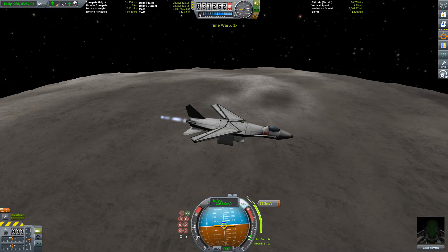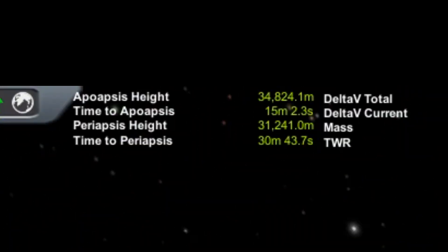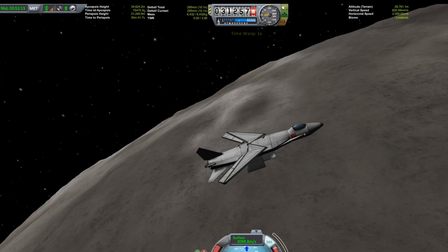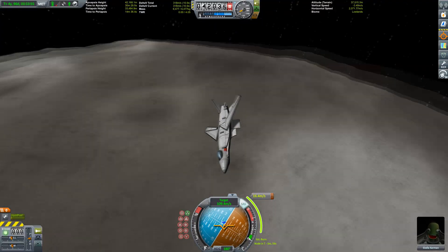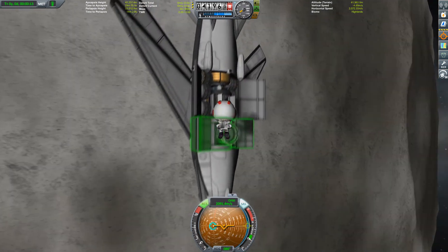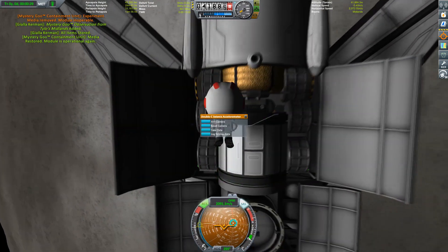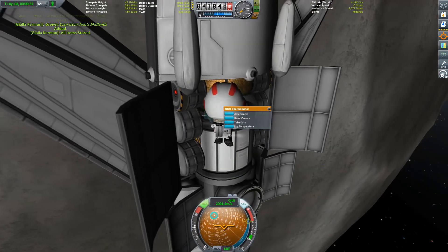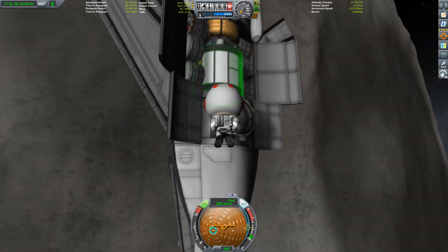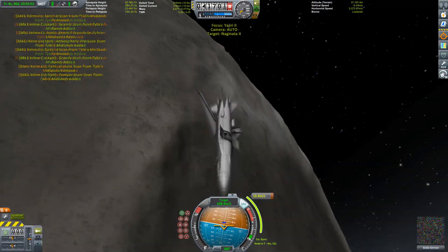Now that we've found more fuel inside the plane we can finish our return burn. After circularizing, we are now in a safe and stable orbit above Tylo's surface, which is nice. The Yajiri plane without the engine cells for Lathe has about 2,800 meters per second of Delta-V, so it should be more than enough to get back from Tylo and use a little bit to land on it.